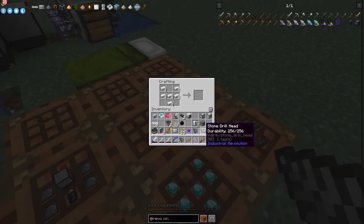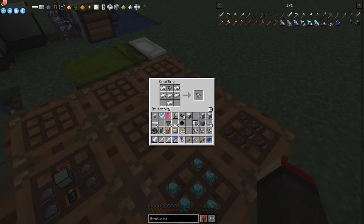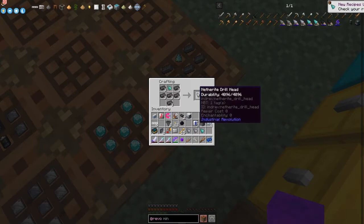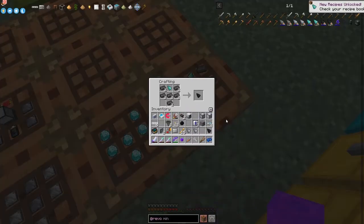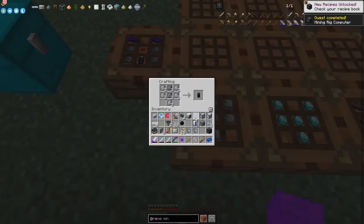I've actually got four drill heads to make. We take those four lead drill heads and put them in to get iron ones - I'll only do two. Then we put those two through for netherite drill heads. Actually one disappeared but it seems to be just a visual glitch. Now we can put these into the recipe to get our mining rig computer.